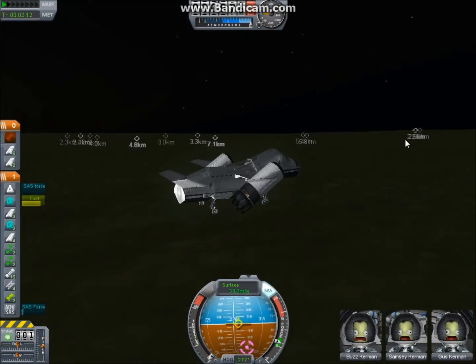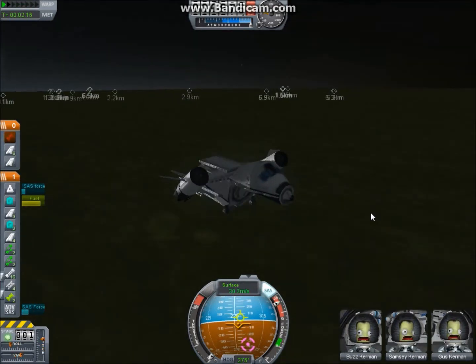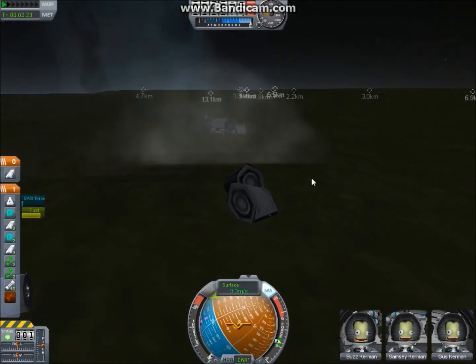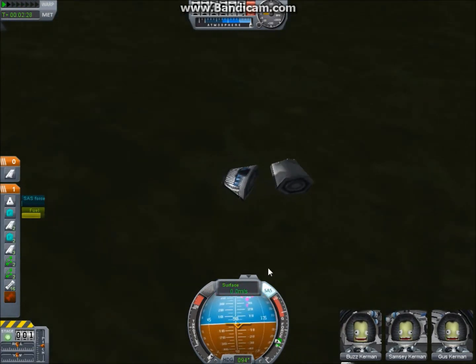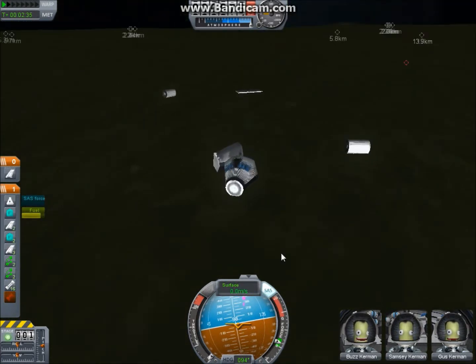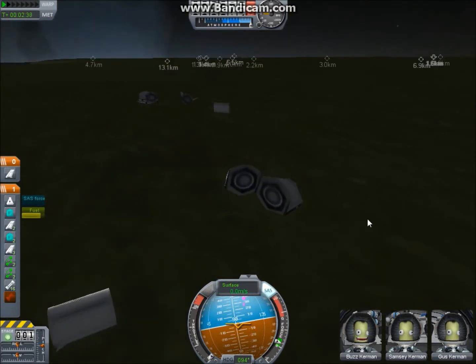Which I messed up. The problem with this thing is it hits an imaginary bump — a glitch in the physics engine — since the ground is completely smooth but it hits a bump and literally goes to pieces. That's the problem with this one, and that's what most of these bigger chunks of debris are.